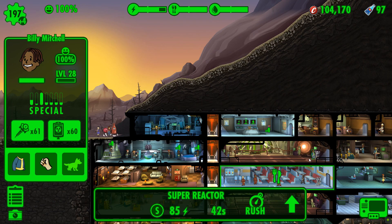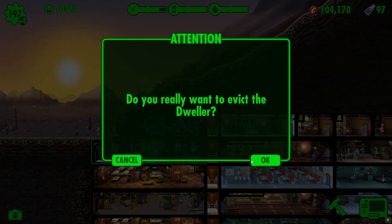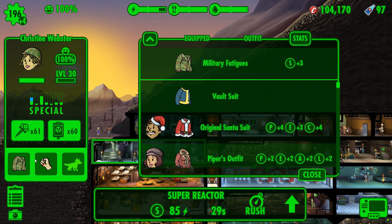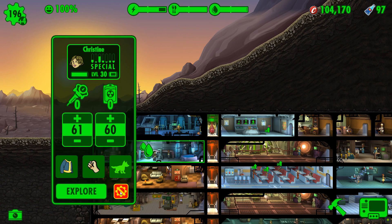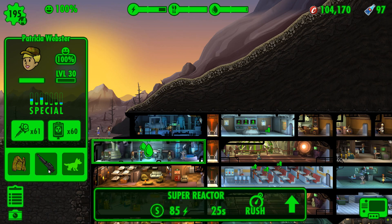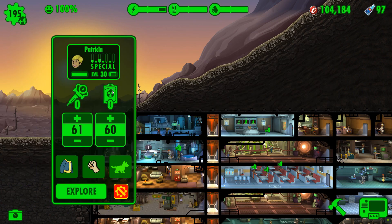Vault suit for you and a fist. Billy Mitchell - we might as well drag you to a training room. No - we're going to kick you out of the vault. Why not? Christine Webster - you're level 30, you're not particularly high-end. Let's give you a fist in the vault suit and kick you out as well, because we need to get those vault numbers down. Goodbye.